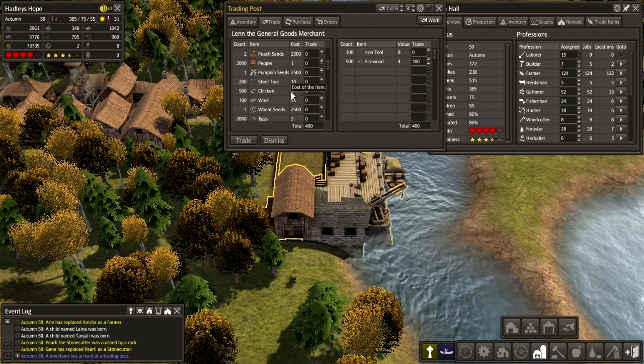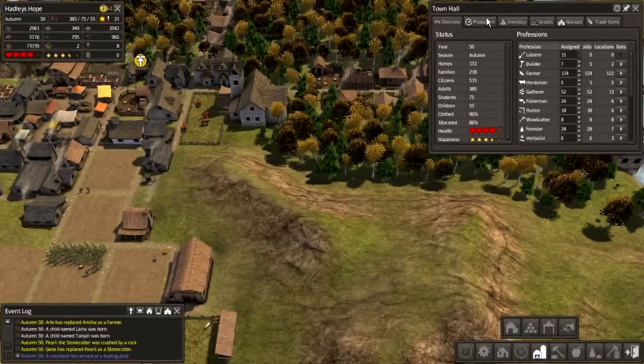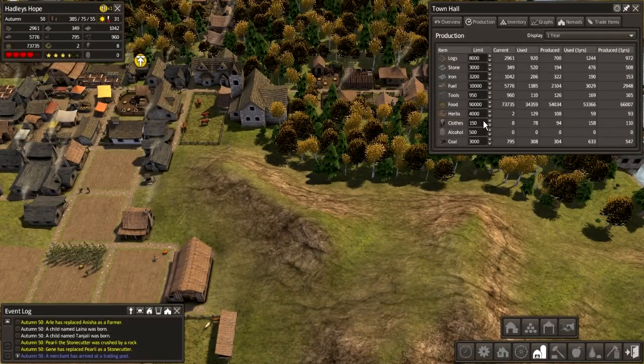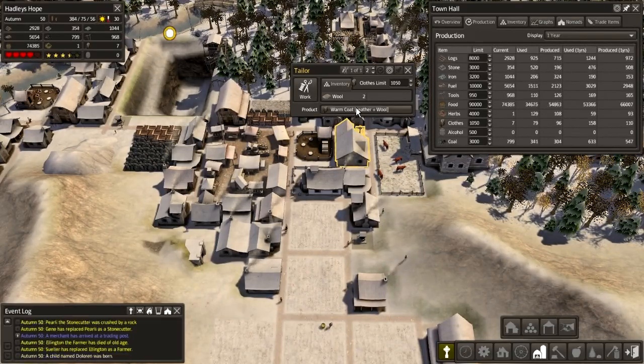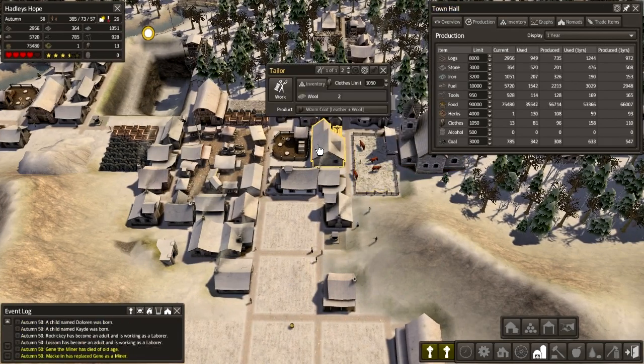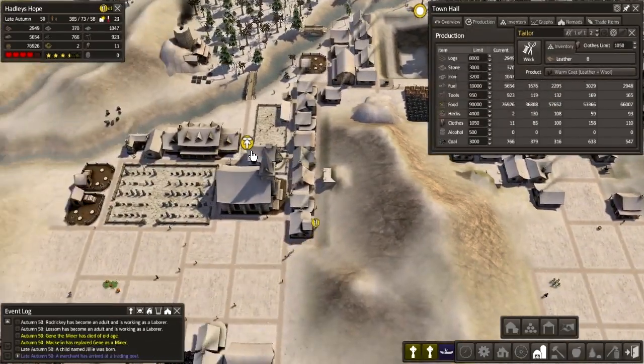What else have they got? Steel tool. Wool — I guess we could buy some wool. Yeah, that'll do then. Trade. Dismiss. Production — clothes: 150. Let's up that to 1,050. We're not actually doing well at producing clothes, which is kind of odd. We do have all the stuff. Why don't we have any leather in this area? They should be producing warm coats. Ah, they just had it delivered. Okay, that makes sense.